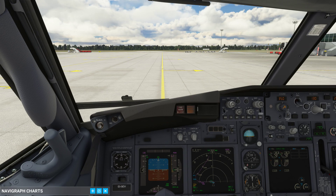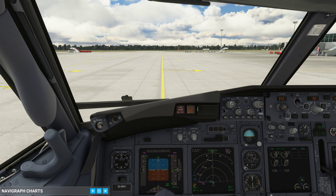We continue where we last left off with the B4 taxi checklist completed and we are now ready to taxi. Before we start taxiing I would like to give you a little bit of basic information about taxiing the Boeing 737. There are a couple of speed limits in place: on aprons don't exceed 15 knots, in sharp turns don't exceed 10 knots, and on straight taxiways the limit is 30 knots.